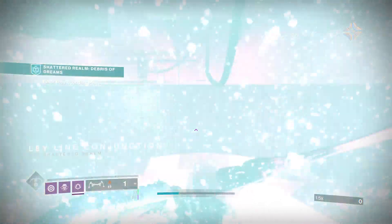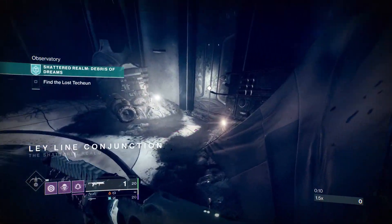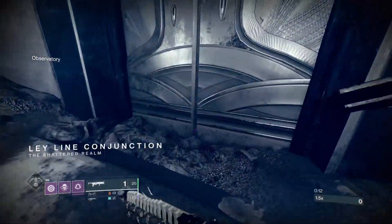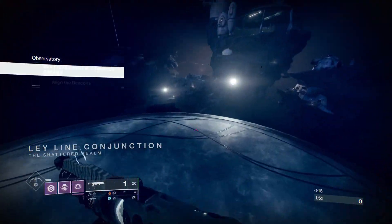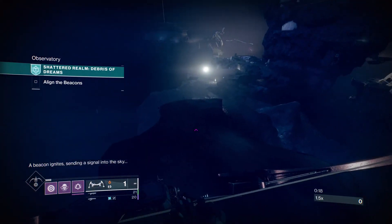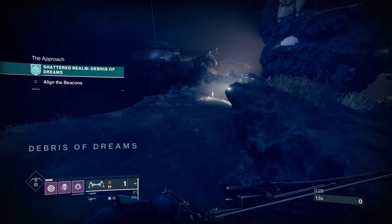For this week, Debris of Dreams, the door opens on the right side. We have to activate two beacons and then the final beacon will be the boss. The big difference for the Legend version is the Scorn — they can melt you very quickly, and you can't change your loadouts or subclass; they lock all your weapons and armor.